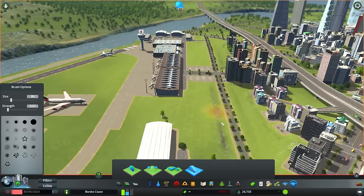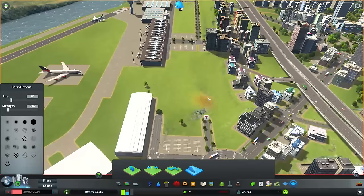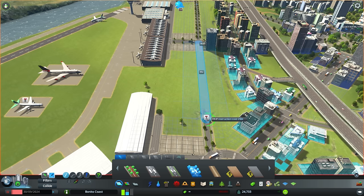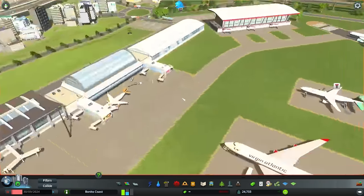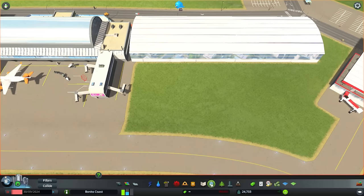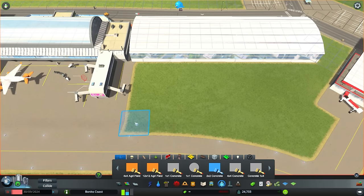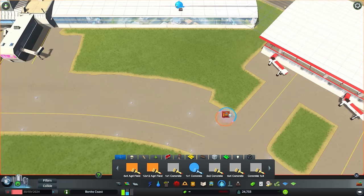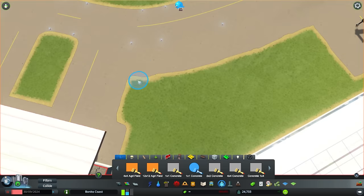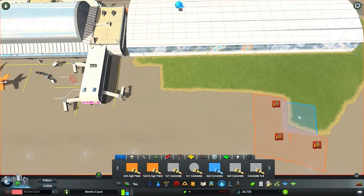I have some problems with the terrain because the ground is not flat at all, and it's been a problem since episode one. Back then we didn't have the terraforming tool - it wasn't a thing. Now I'm paying the price because some buildings were built on this weird ground with hills, and now we're trying to make things look very nice.